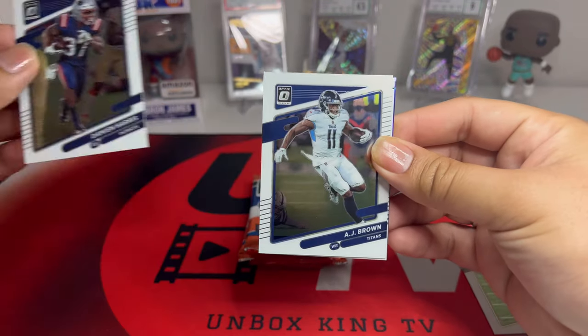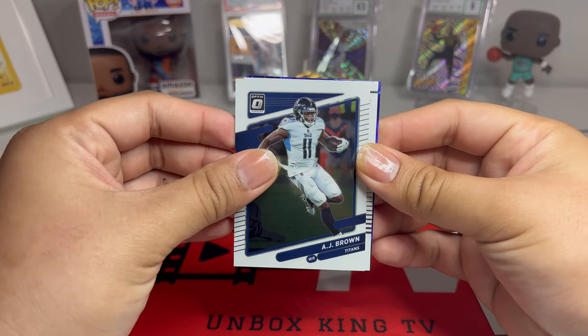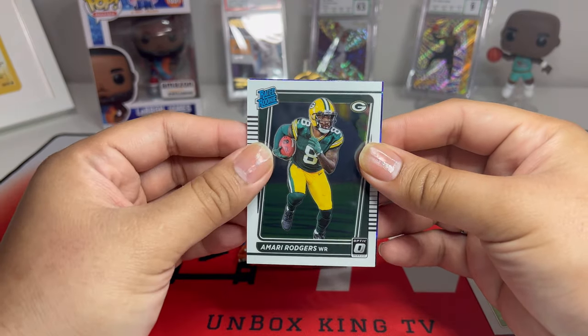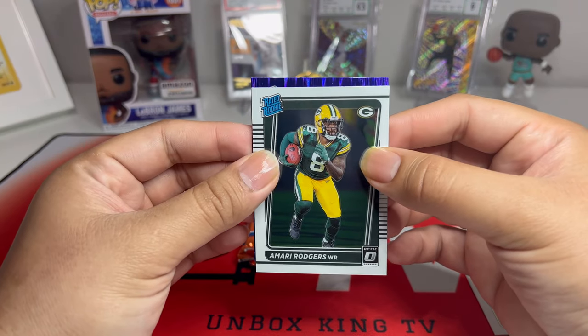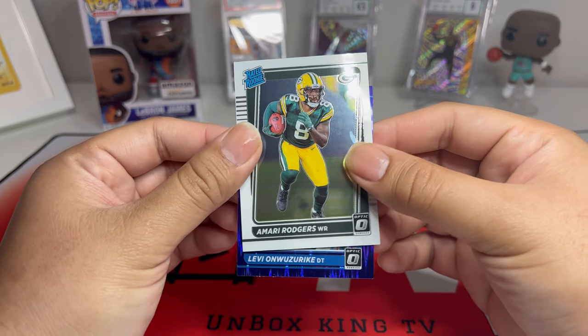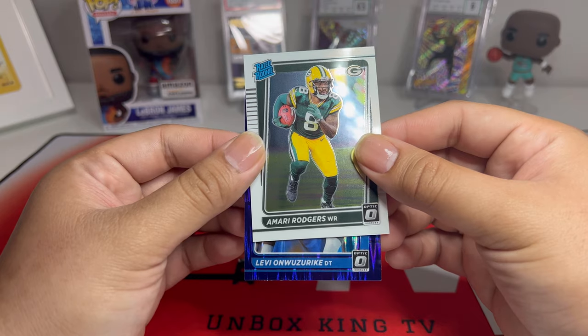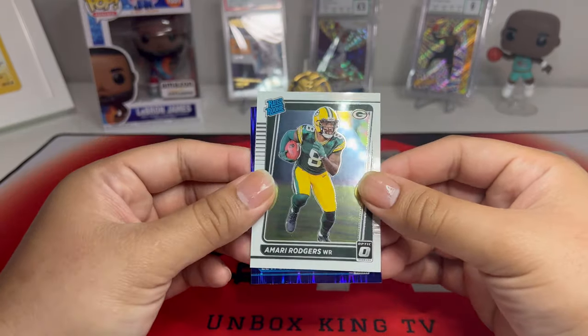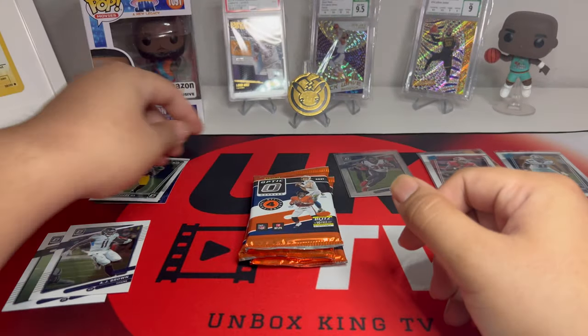We have Damian Harris, AJ Brown, and then a rookie Amari Rogers from the Packers. And then a rated rookie — Leveon Bell. Two rookies right here, I'll put them over there.